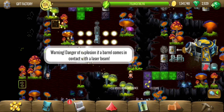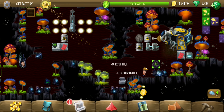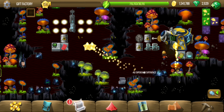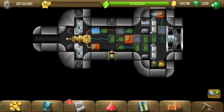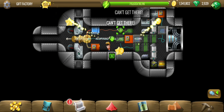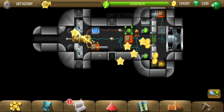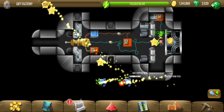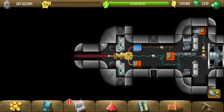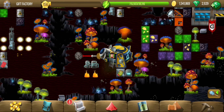An explosion of a barrel comes in contact with the laser beam, so that's our hint. This machine is the source of the laser beam. Just have to activate these - it seems no big deal. There we go, the red beam is active and we are ready to shoot down those towers.